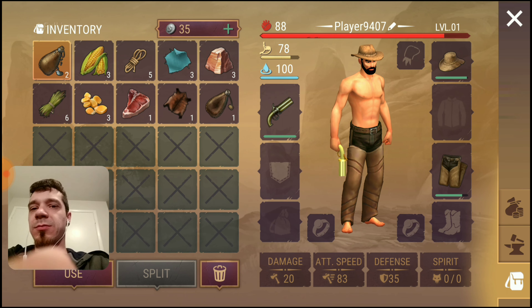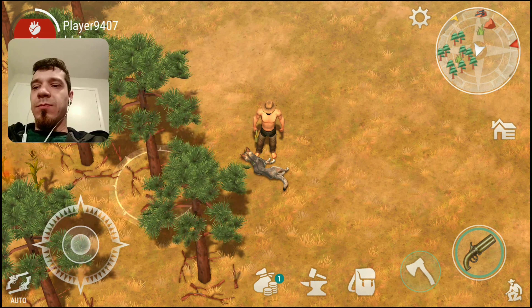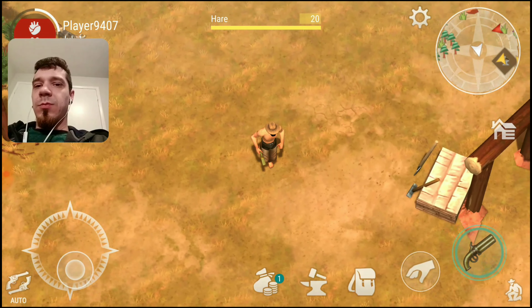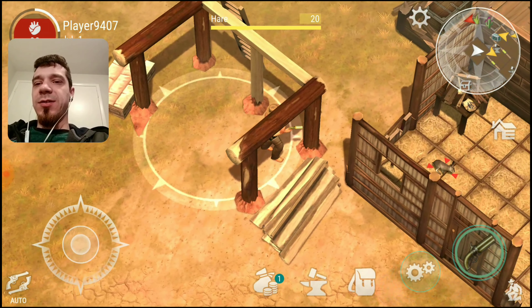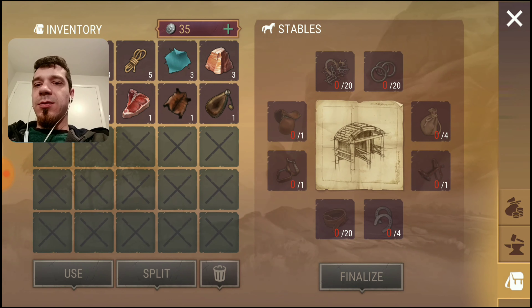We'll take it all. What can we craft? Let's go ahead and learn this since we're going to need it — craft an axe. What do we have in storage? Oh, inventory's full.